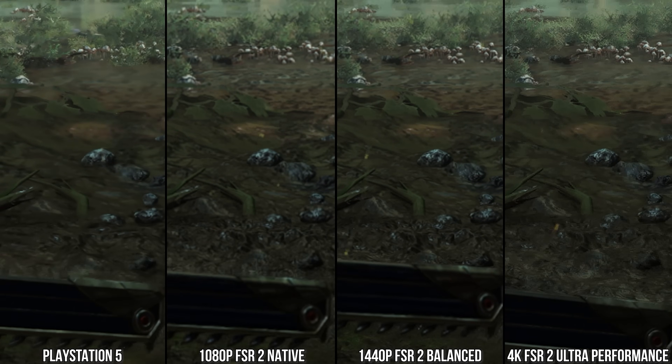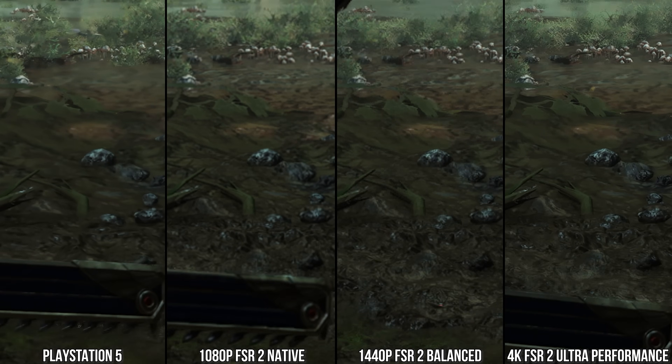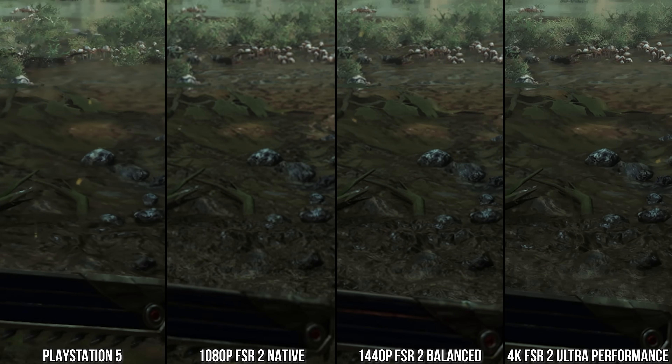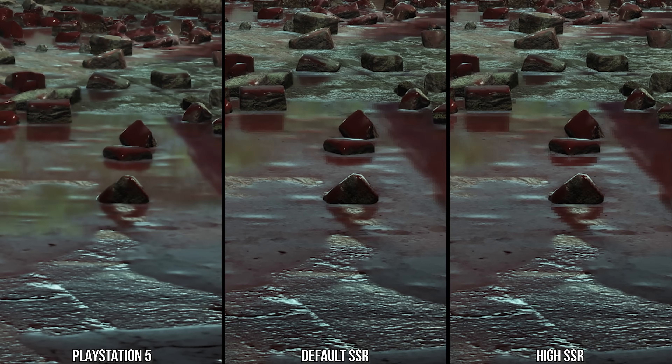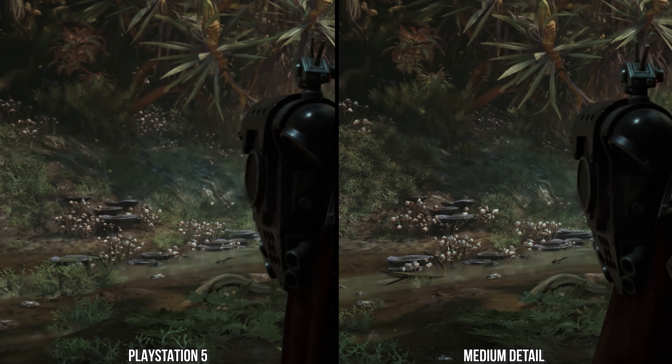The PS5's edge quality is most similar to 4K ultra performance mode, but its internal detail quality — like texture surfaces — is more akin to slightly below 1440p balance mode. So it has different image quality characteristics than standard FSR2. Looking at SSR comparisons, the PS5 version resolves SSR without the pixelization artifacts seen on PC, and this also applies to certain particles — it trades FSR2's sharpness and pixelness for a blurriness and softening, which can actually be a positive image quality aspect depending on what you're looking at.